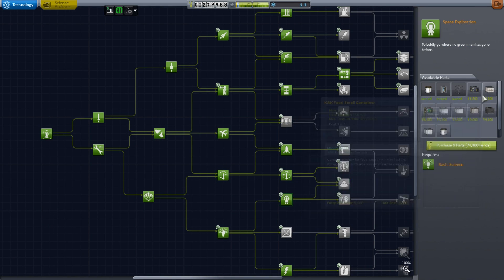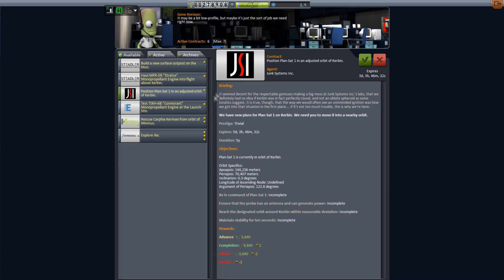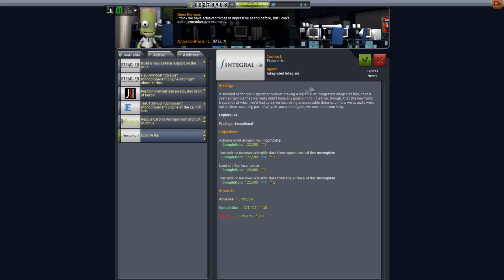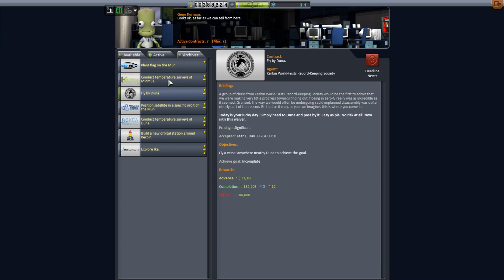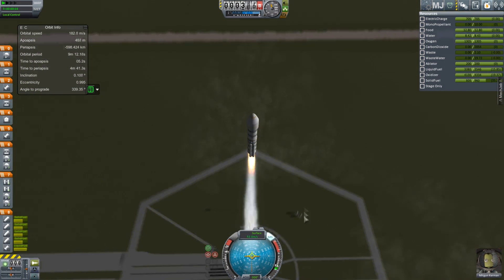It looks like I'm unlocking a few station-like parts — yes, there's the little Hitchhiker storage containers for the crew. I got a mission to build an orbital station around Kerbin, and also a mission to plant a flag on the moon, which is what we're going to do now because we need a little more science for that station.